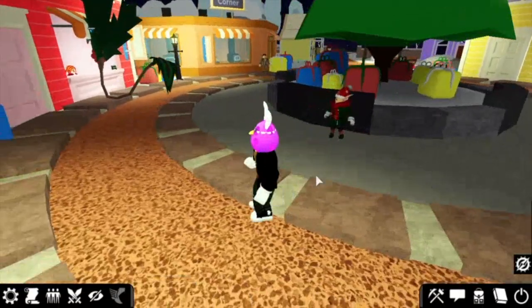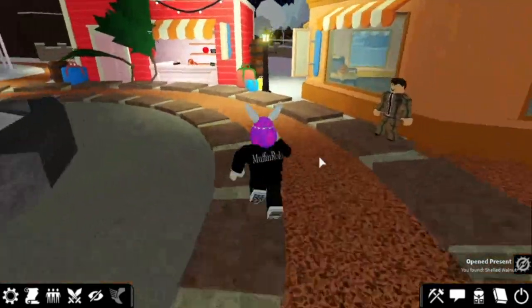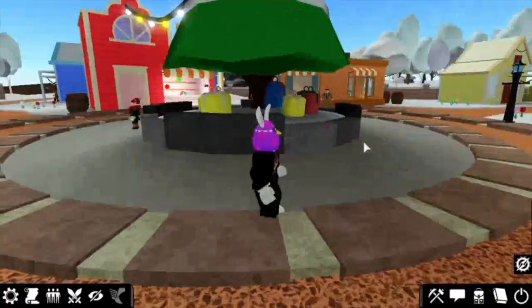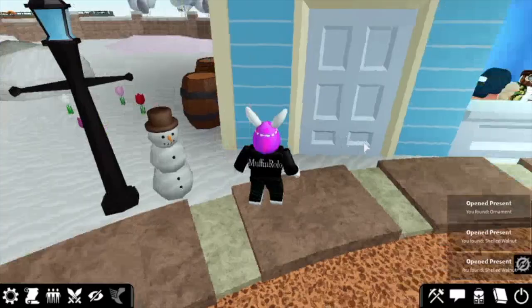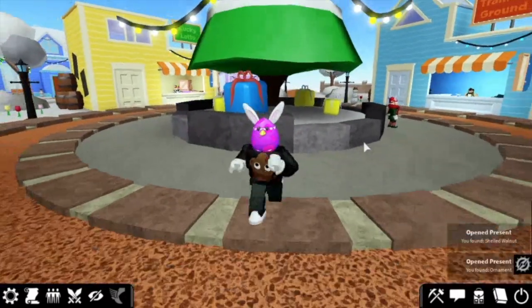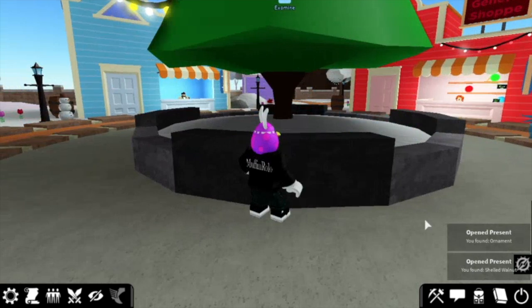it's actually really short, it's only two skins. So what you want to do is just open these gifts. That's some major lag, I'm really sorry about that — I think the game crashed or the server went down. Basically what you want to do is just open these presents, and as you can see you get ornaments and walnuts — shelled walnuts. So all you want to do is that.